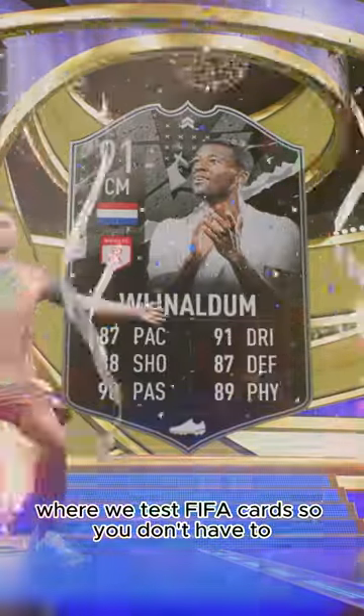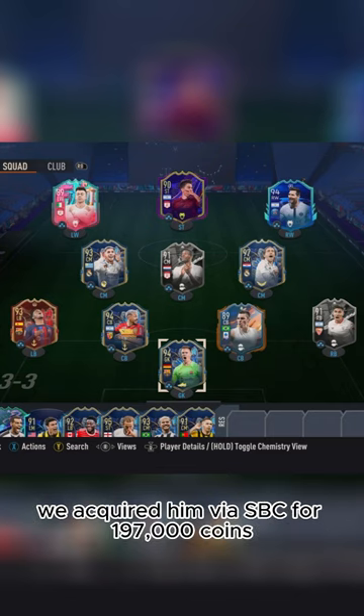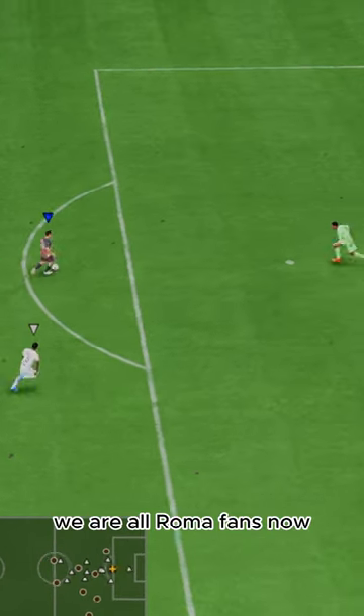Welcome to Baller or Bust, where we test FIFA cards so you don't have to. Today we've got this squad with Showdown Wijnaldum. We acquired him via SBC for 197,000 coins. This card has so much potential — we are all Roma fans now.